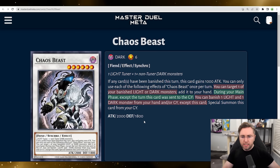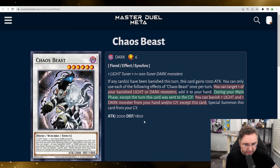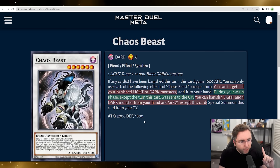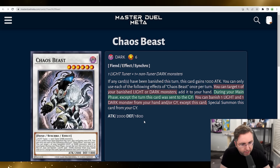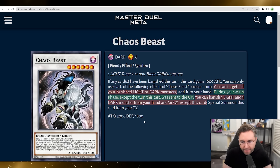Chaos Beast — level six synchro. If any card has been banished this turn, you gain 1,000 attack, so 3,000 attack. You can only use each of the following effects once per turn. You target one of your banished light or dark monsters and add it to your hand. During your main phase, except the turn this was sent to the graveyard, you could banish a light and dark from your hand and/or graveyard to special summon this back on the field. So we've got some good recursion.